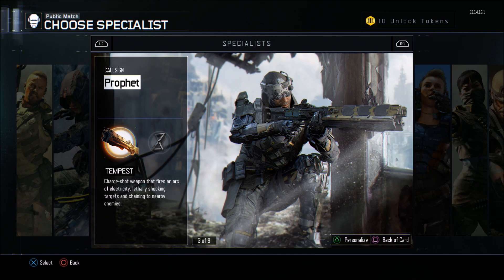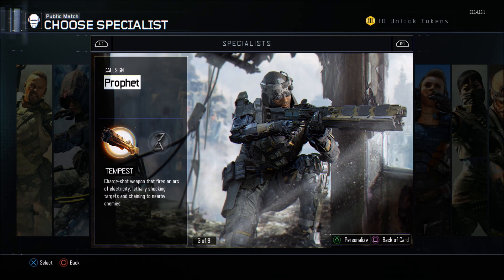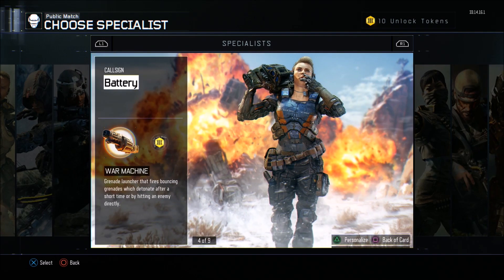The Prophet comes with the Tempest, a charge shot rifle that shoots electricity bolts and can zap everybody in the surrounding area, which is pretty good. It also comes with Glitch, where you can flash back to a previous location — basically takes you back to wherever you were like five seconds ago. This is actually one of my favorites. Either the Glitch or the Tempest — I think they're both really good. The Prophet is one of the better specialists for sure.